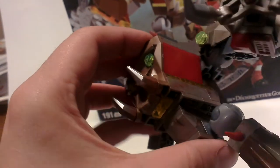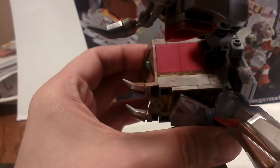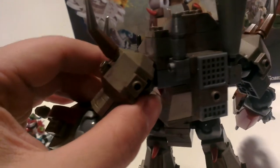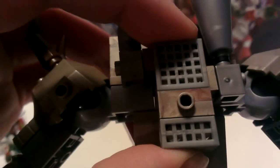One thing that really bothers me is some of these blocks are almost marbleized — they got like mini colors in them and it looks like marble, like marble countertops almost. Right there — that's marbleized, and right there is a bunch of colors mixed in, not a solid color. Maybe that's supposed to simulate rust or something. Not sure.